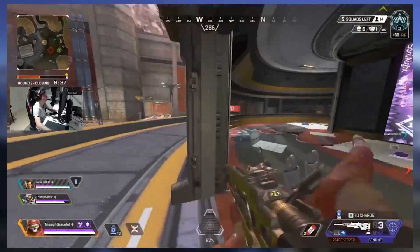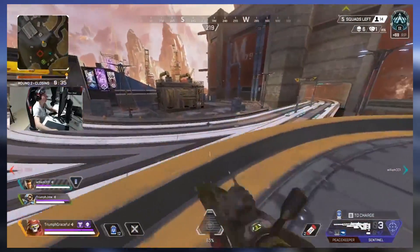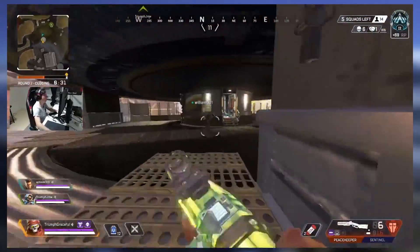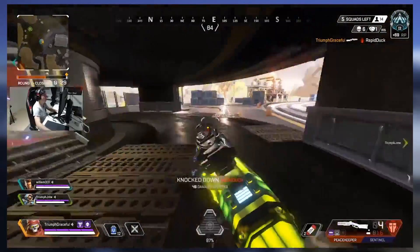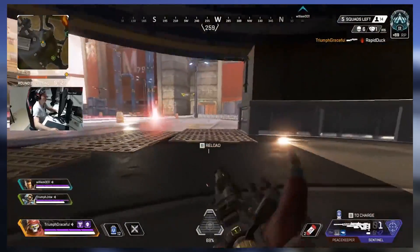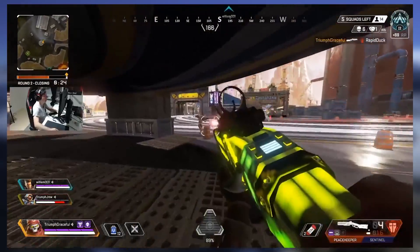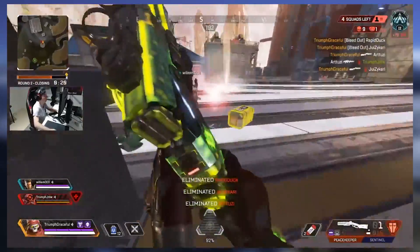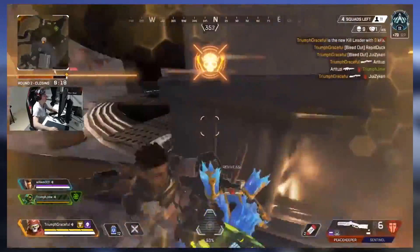Revenant as a character has a lot of variety and options due to his ability set and passive. So you can play him in a lot of different styles. You can play him very flank-heavy due to the fact that he can crouch walk very fast. You can play him a little bit more passive and hold choke due to his Q ability, where he throws an orb that can block people. And you can also play him very aggressively as a frontline when you have your ult up.